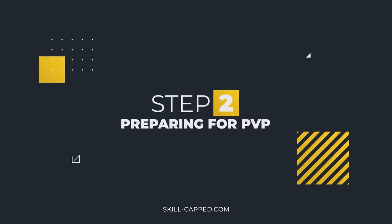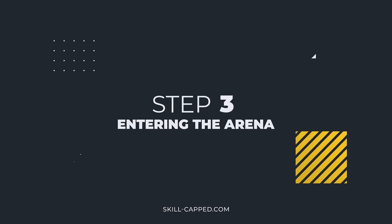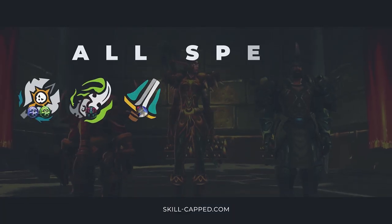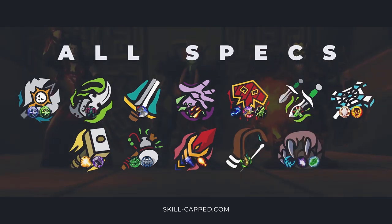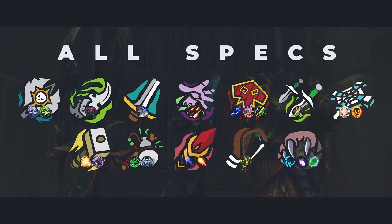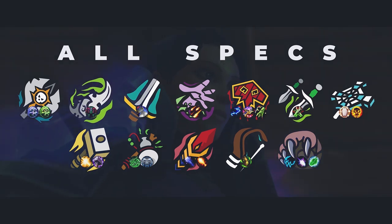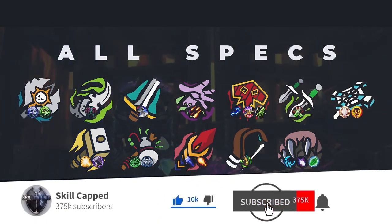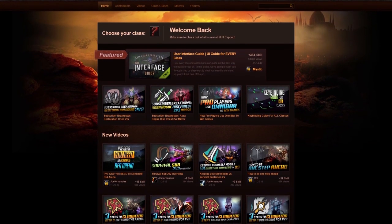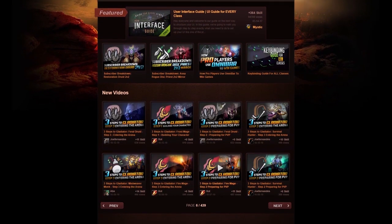Step 2 builds upon that by preparing you for two of the most important skills to have in arena. Step 3 walks you through how to get the best results when entering the arena. Throughout December, we'll be bringing you daily releases on Step 2 for all the specs you see on screen. So if you're looking to kick start your climb to Gladiator on any of these popular specs, be sure to subscribe and hit the bell. Head over to skill-capped.com/wow to check out the rest of the series along with hundreds of other exclusive BFA guides.